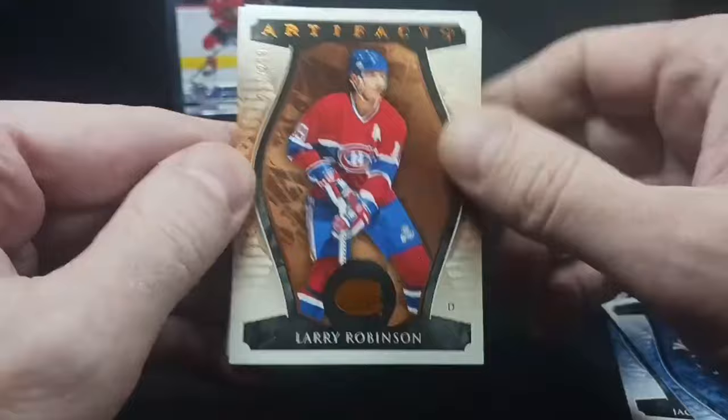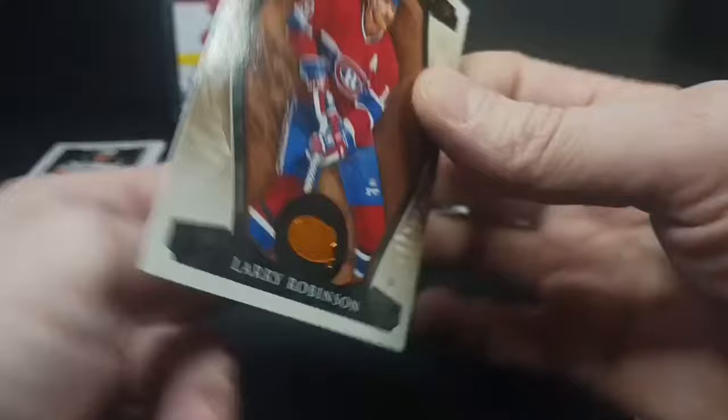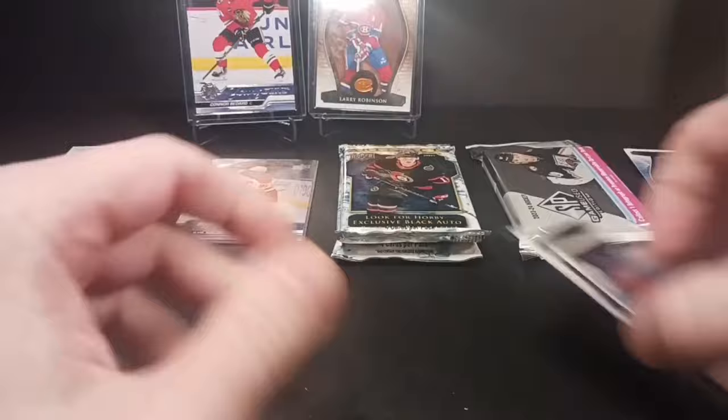Markstrom. I got a Larry Robinson legend — 297 or 299 on the copper, or what we decided is the autumn parallel. Larry Robinson, the Big Bird. Long time Montreal Canadian and a short stint with the LA Kings. We've got to respect players like him.